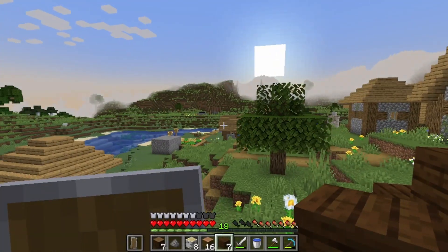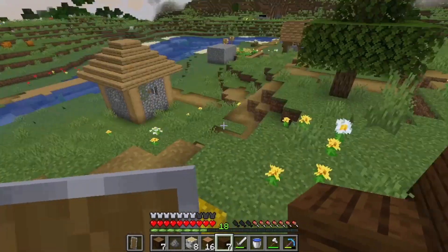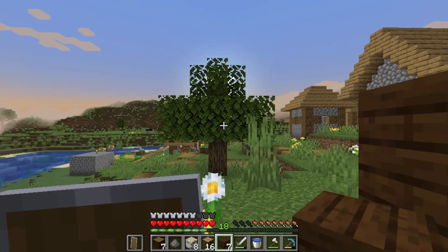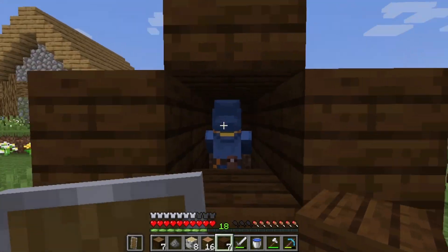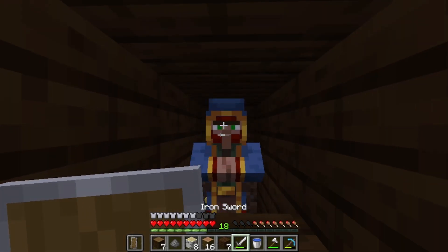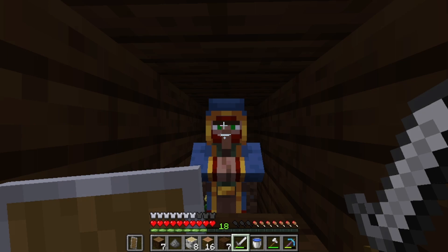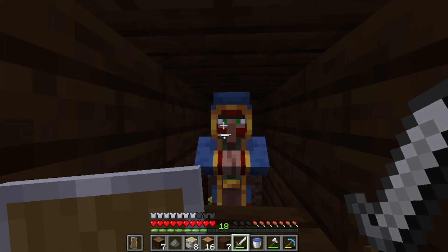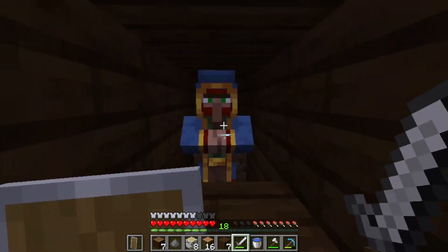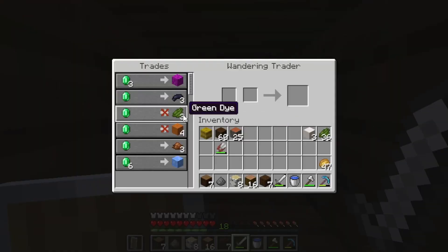Something I found in between episodes is this wandering trader. And you know what's so good about this wandering trader? I was very excited because obviously we had a little bit of a struggle last time where we couldn't find a desert for cactus — and look what he sells: green dye! So yeah, we got that.